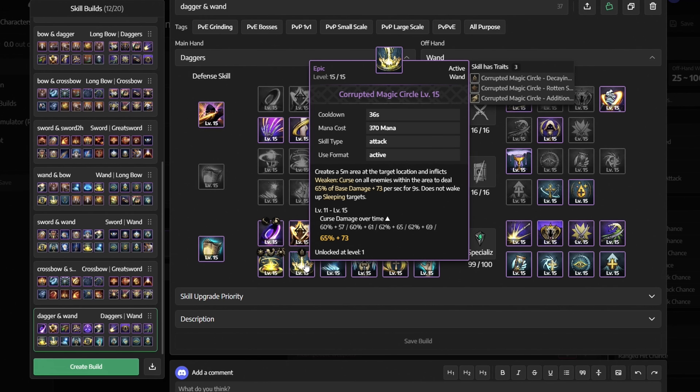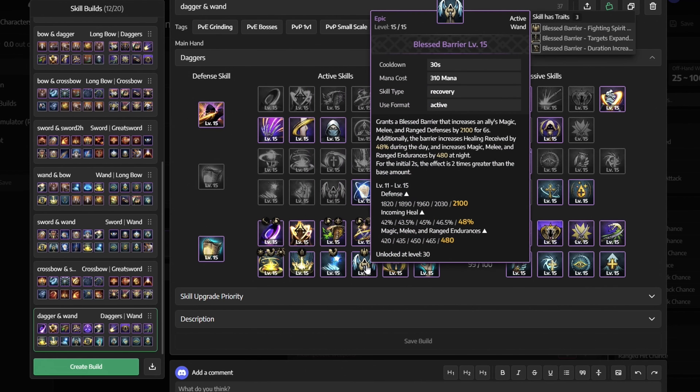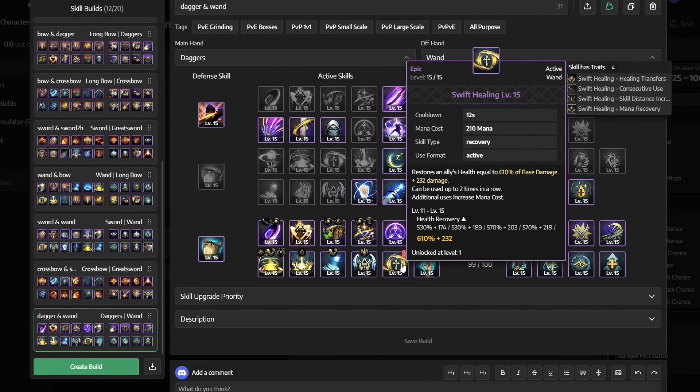This setup is a support build that can still do big damage and is more oriented towards mixing melee and ranged playstyles. By combining a mixture of survivability and damage with skills like the thunderclouds bombing and the swift healing, we will be able to deal a huge amount of damage while keeping our teammates alive. Also this build will require decent mana regen to perform well, so to achieve the highest numbers possible we'll need to use the right items and specializations.